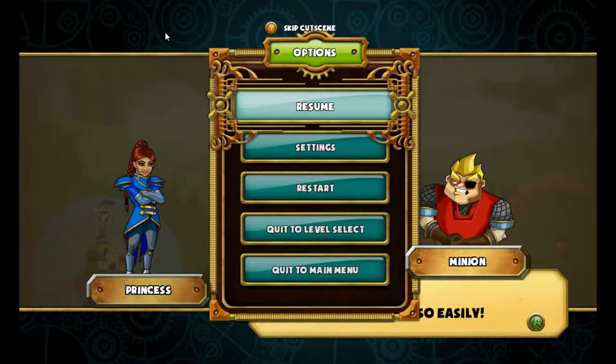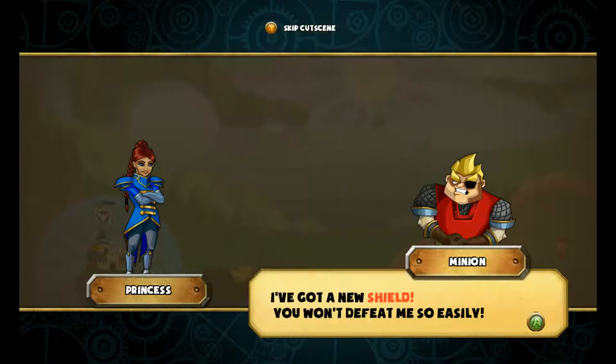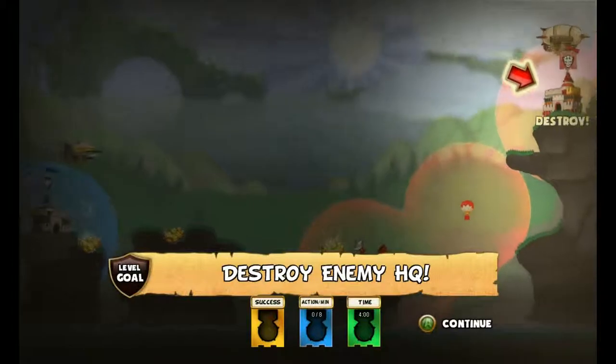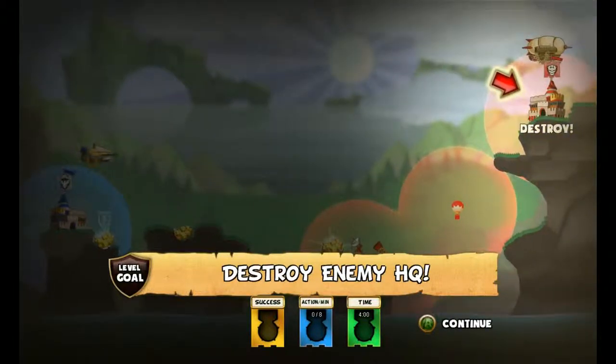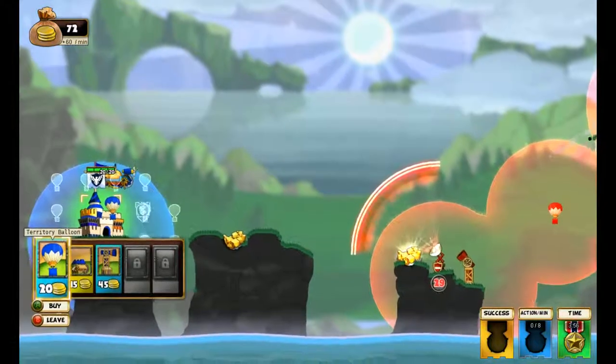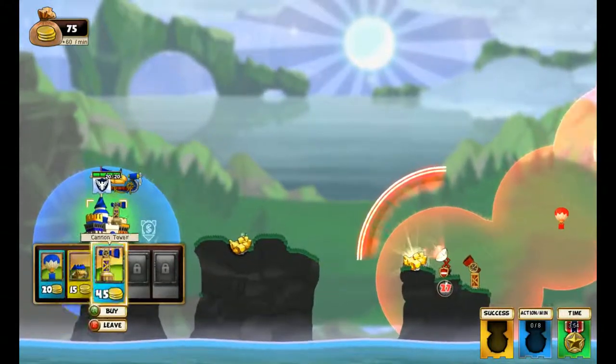Welcome to the Frozen Diner. This is Beefcake Yeti playing some Cannon Brawl. The goal is to destroy the enemy headquarters. I control an airship and I've created a territory balloon, a mining camp, and a cannon tower.